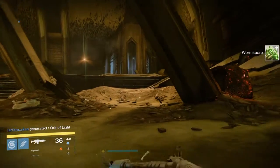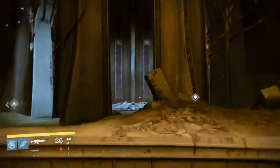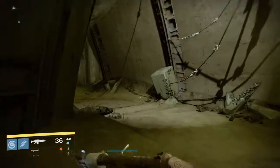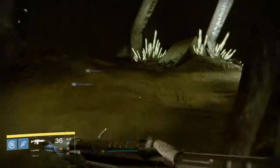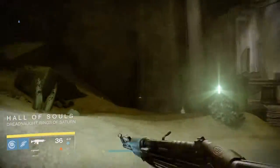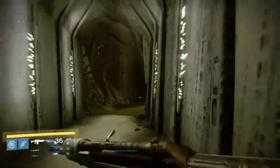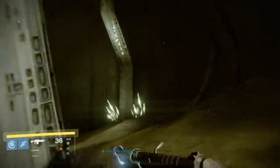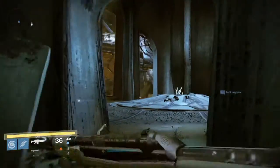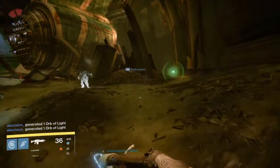I don't know if you guys know about it yet, but there's like a secret chest area type deal. It's not too secret — I'm pretty sure everybody knows about it by now. Let's head over to the Mausoleum. I hope I'm going the right way; I don't have the Dreadnought memorized down pat yet. Hall of Souls — all right, yeah, I took a wrong turn, because that's Court of Oryx right there. So yeah, a good way to NOT go if you're trying to get to the Mausoleum. The Mausoleum is pretty sure just straight down the right side, so let's go down that way.